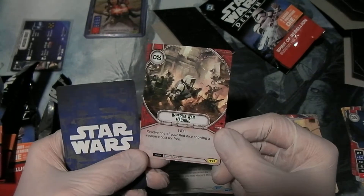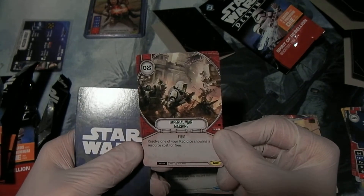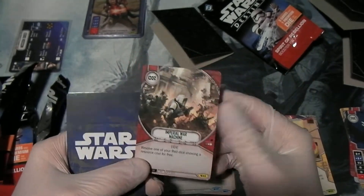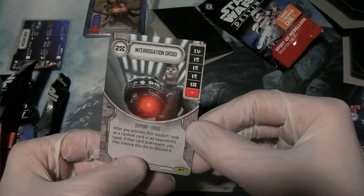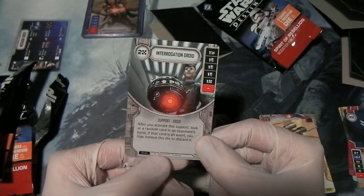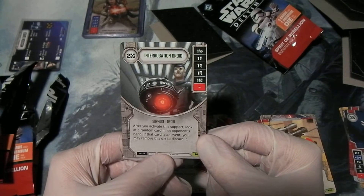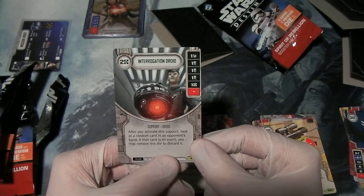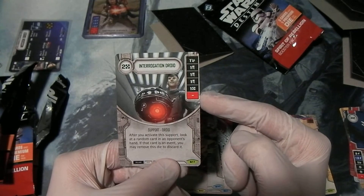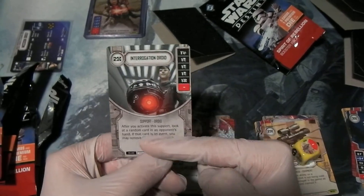Uncommon: Imperial War Machine — villain red, uncommon event for zero. Resolve one of your red dice showing resource cost for free. Showing resource cost, not showing a resource — so you have, say, three damage for one resource and now you do it for free. And the rare: Interrogation Droid — look at all that discard on there. It's a villain gray support. After you activate this support, look at a random card in an opponent's hand. If that card is an event, you may remove this die to discard it. So you have roughly a one-in-two chance of getting a random discard, but either way you get to see their hand — as soon as you activate this, you get to see their hand, because you don't have to use the ability. That's pretty cool.